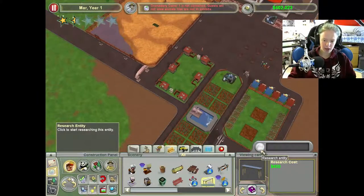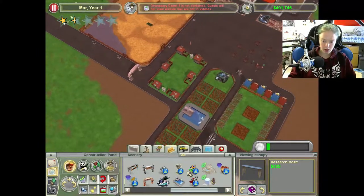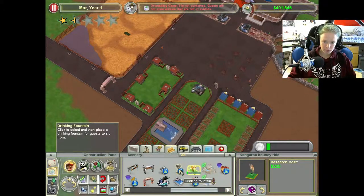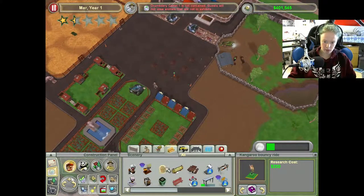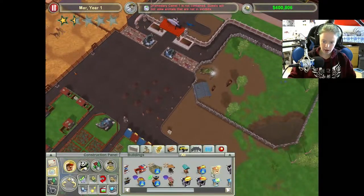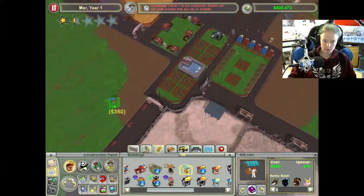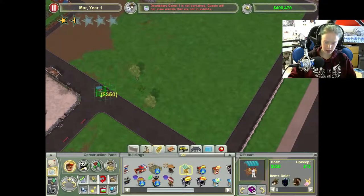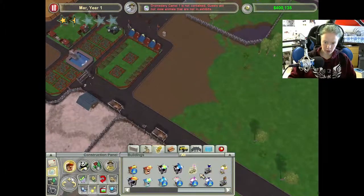Maybe I should just get like some normal viewing canopies. Definitely get something for kids to play on as well. I'm going to put down some more ATMs in front of there. Then I don't have a gift shop yet, so I'm going to just put a gift cart like here. And then let's do another gift cart like here — they're kind of just all up in your face.